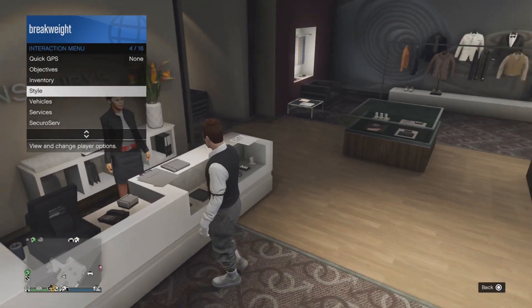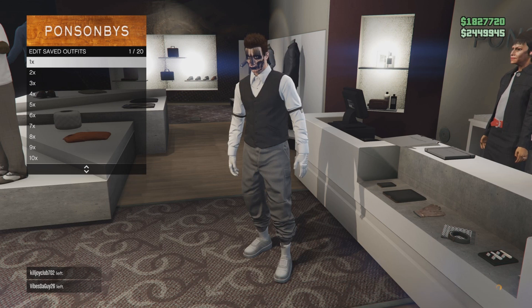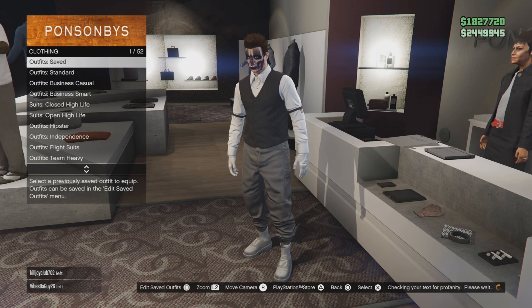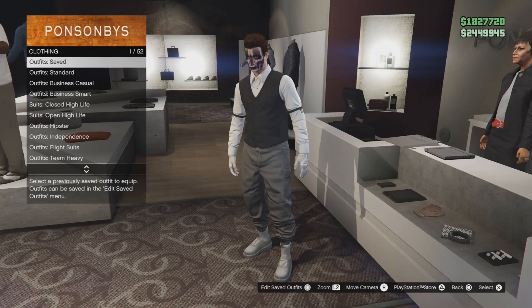Go ahead and take off the helmet, then save your outfit — just leave it in slot number one. After you save your outfit, go down to the heist coveralls by going back to outfits.